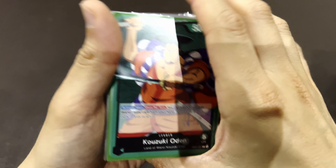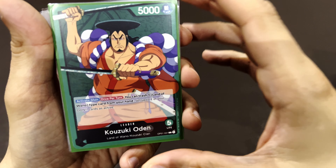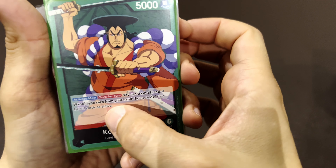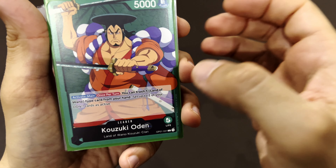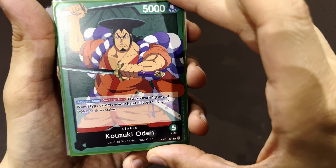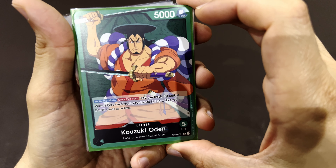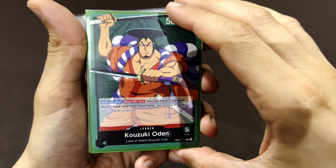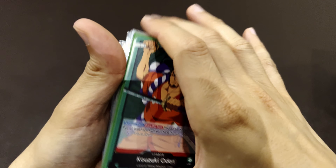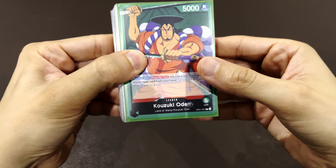On your turn you can trash one Land of Wano card — which is basically everything in this deck — and you set up two of your DON cards to be active. You can only do that once per turn, so it allows you to refresh your DONs by trashing cards. Maybe you can spend two extra to get to the more expensive cards. Note: you cannot do that on defense. Cool — Land of Wano deck! Ask me if it's the best deck around... I totally get it if it's not.